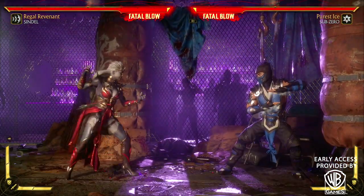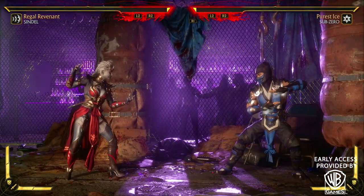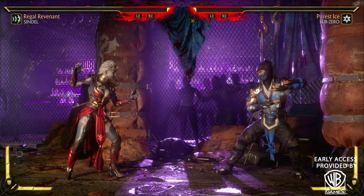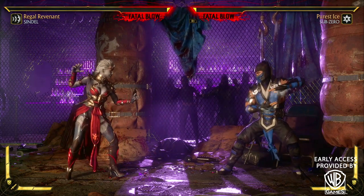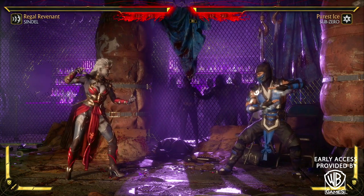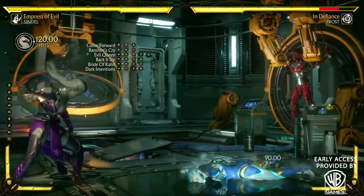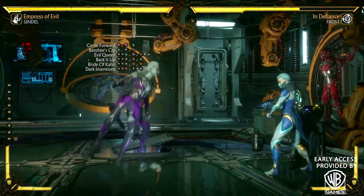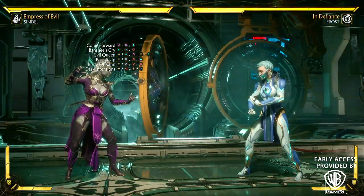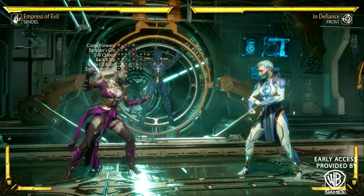Variation number three has the low projectile where she goes really low to the ground — that's going to be good for avoiding other projectiles. The other move is like Starfire's where she shoots projectiles downward. And then she also has the orb on top of you that shoots out the unblockable little orbs I showed you guys earlier.